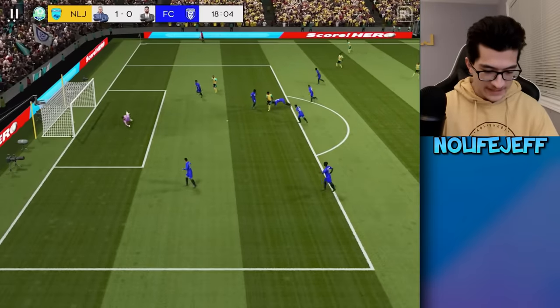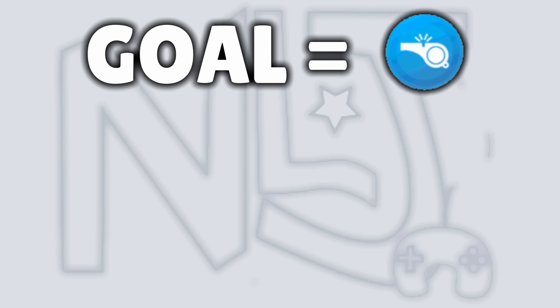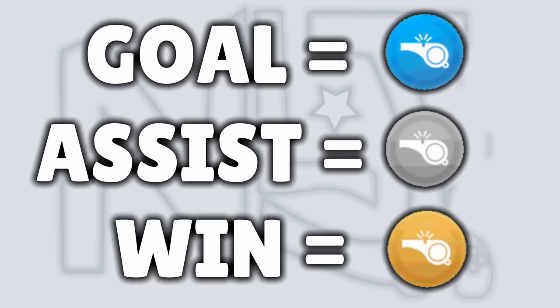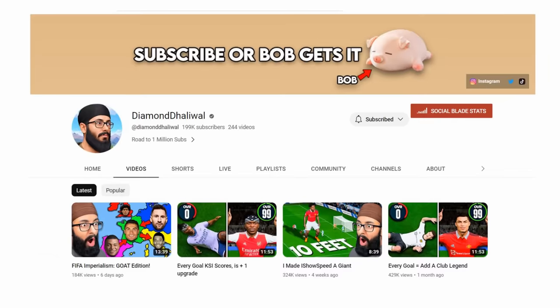Vinicius Jr., let's shoot it — and boom, off the post and in! We get our first goal. For this challenge, every goal I score earns me a rare coach, every assist earns me a common coach, and every win earns me a legendary coach to upgrade my Vinicius Jr. Also, I did steal this video from Diamond, but you already knew that.